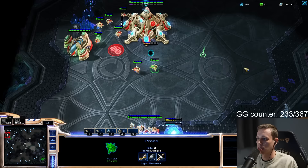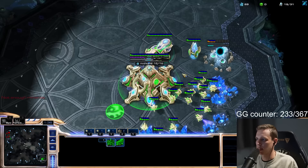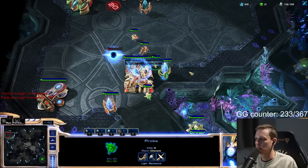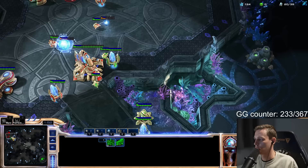We chrono boost probes and take our gases. And I'm just going to continue attacking this. Do we get another high ground cannon? Well, as it stands right now we can build it outside of his cannon range, still protected by our cannon — so yes. But we can force him to build at least one cannon. The nice thing is that gateway won't finish a stalker, which is the only scary thing it can build.